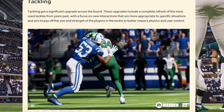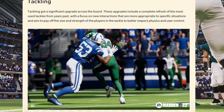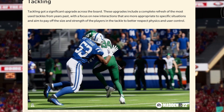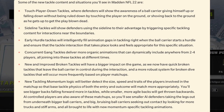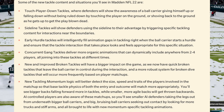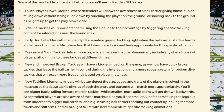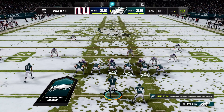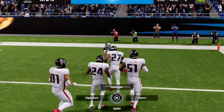Tackling got a significant upgrade across the board. These upgrades include a complete refresh of the most-used tackles from years past, with a focus on new interactions more appropriate to specific situations that better respect player size, strength, and physics. New tackle content includes: touch player-down tackles where the defender shows awareness of the ball carrier giving himself up; sideline tackles where defenders use the sideline to their advantage; and early hurdle tackles that intelligently fill animation gaps right when the ball carrier starts a hurdle.